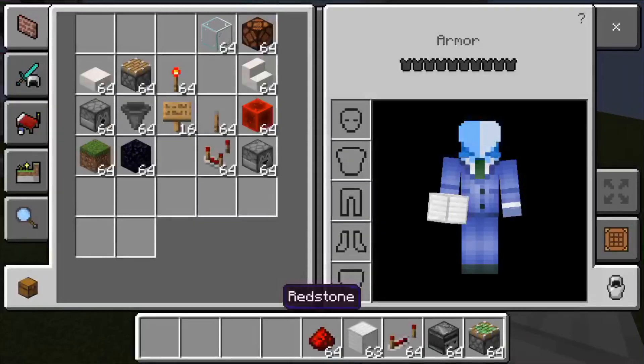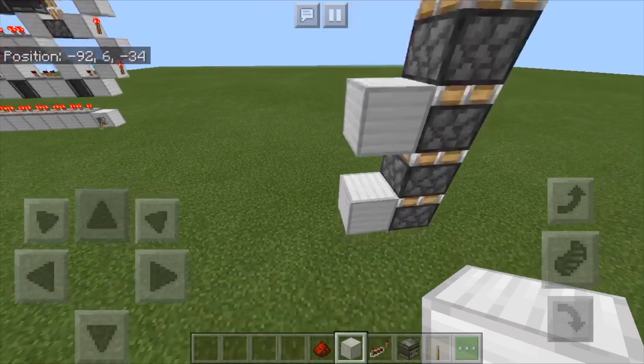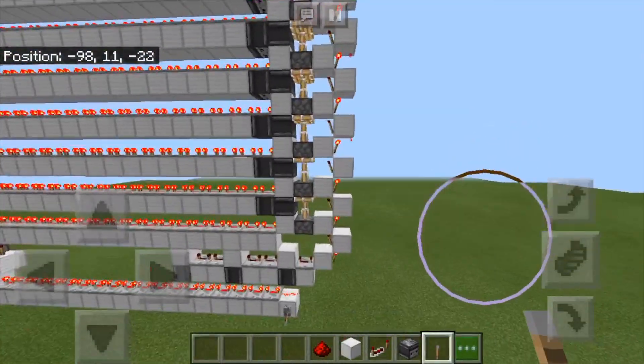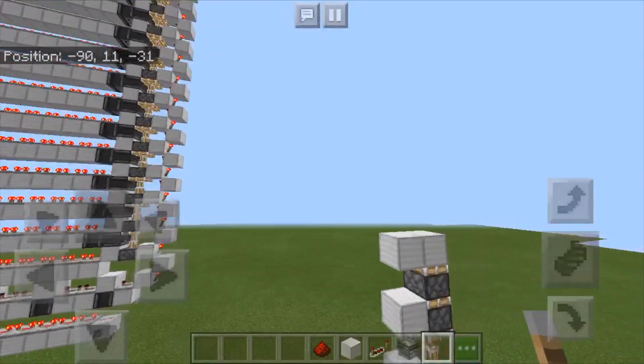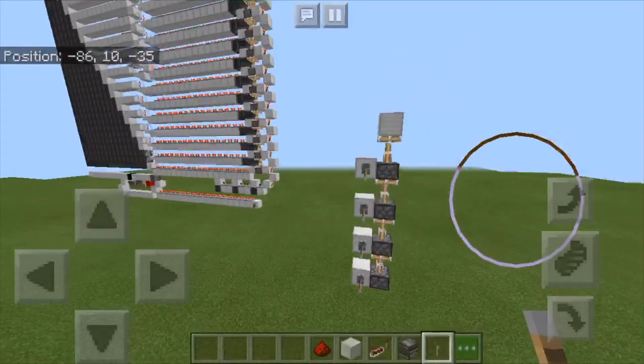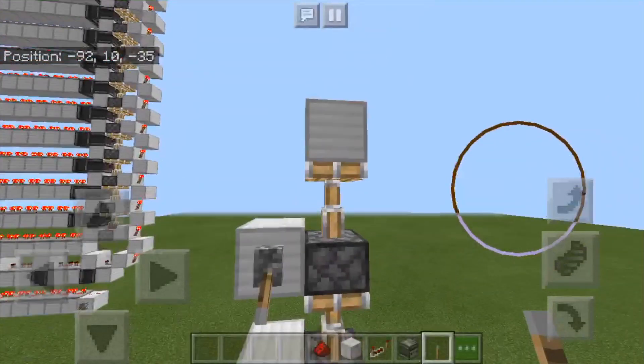The way that a piston extender would normally work is you'd have your extension algorithm, which in this case is the torch towers sending in multiple pulses. I'm just going to use levers to simulate that. And you can see it all extends — very nice.